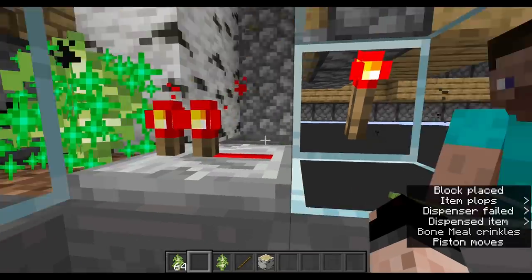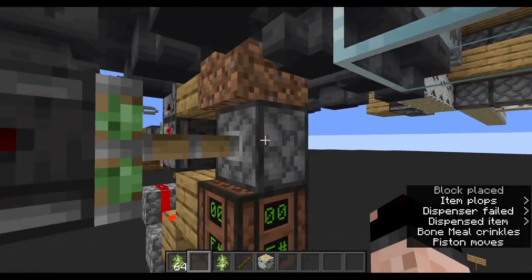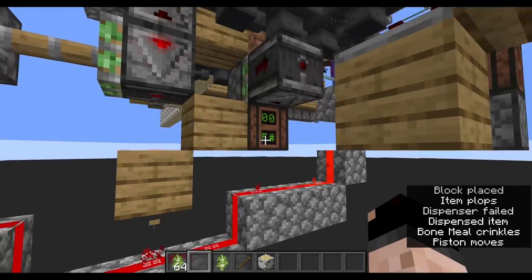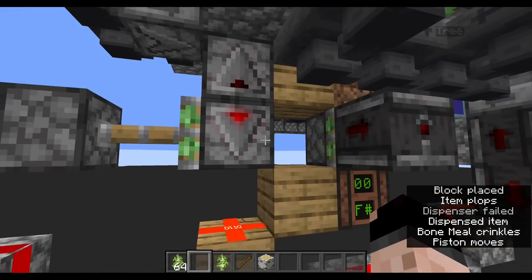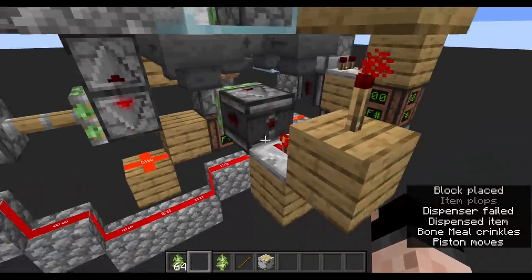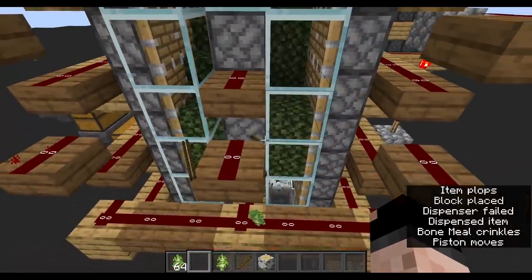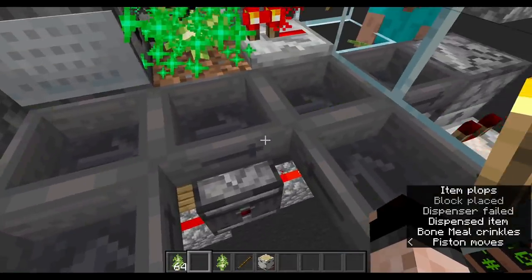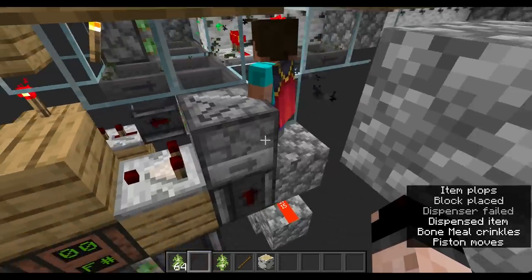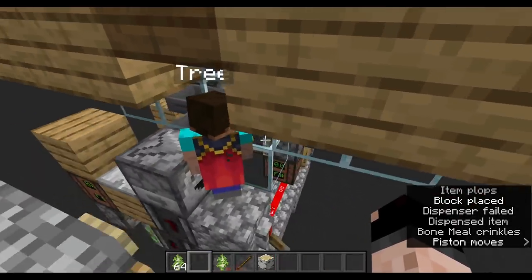As soon as one grows, that is going to send power into that log, which is then going to QC this piston right here. We then have this note block underneath being updated on our same clock so that this piston gets an update so that it knows it's powered, sends the observer into this, and then it turns on the piston wall crusher where the saplings fall down into those hoppers and then get shot back over here and shot at the player to refill the inventory with saplings.